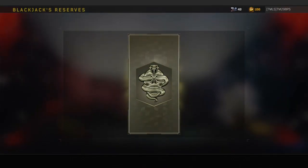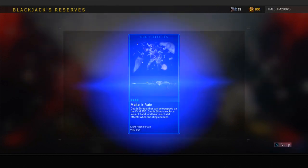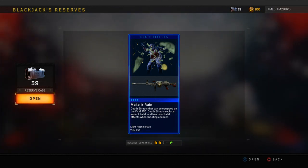Cry Salas again. Sorry if I'm mispronouncing these. I don't care for War Paints at all, so we're probably going to get a bunch of War Paints. Wait, what? Death Effects — Make it Rain. Death Effects that can be equipped on the VKM 750. Death Effects replace impact, fatal, and headshot fatal effects when shooting enemies.